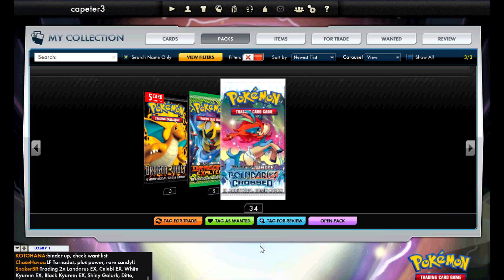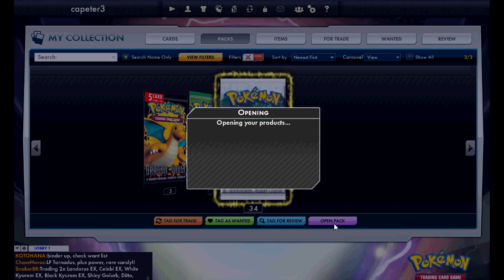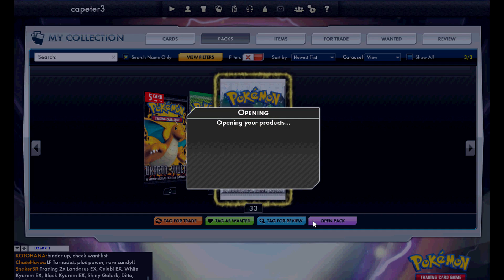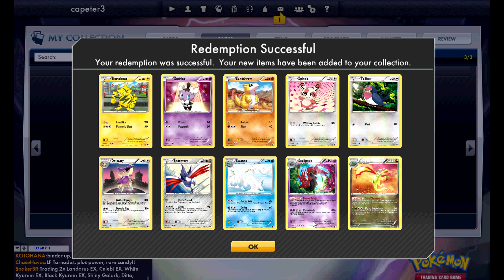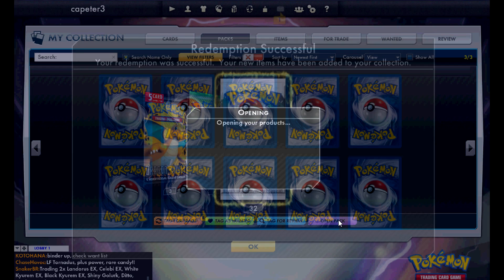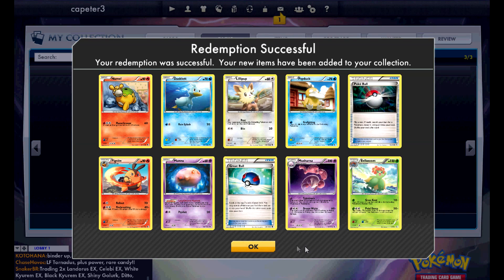I'm pretty sure they fixed it since then. So Cresselia and Landorus — two of the best EXs in this set — so huge pull. Two holos in there, Stoutland and Meloetta, also both good ones. The Scolipede and Flygon there, not that great.